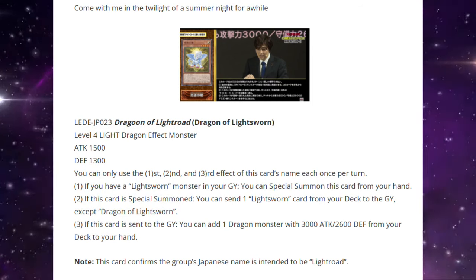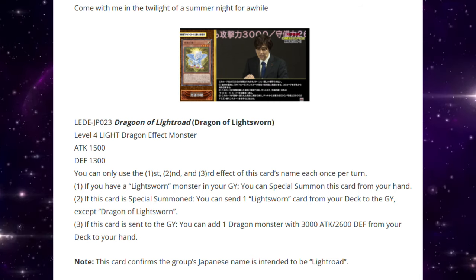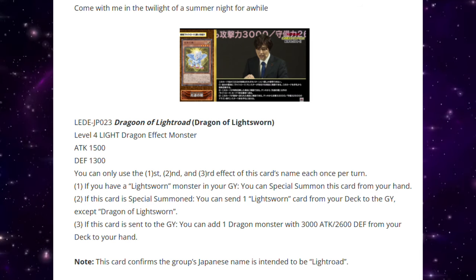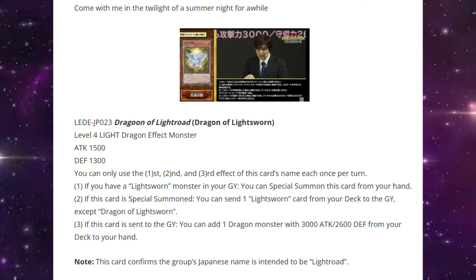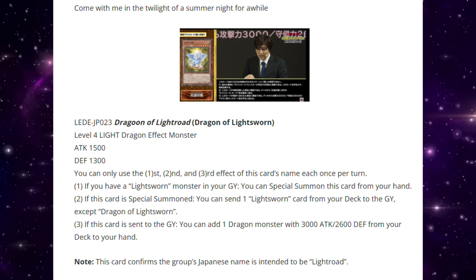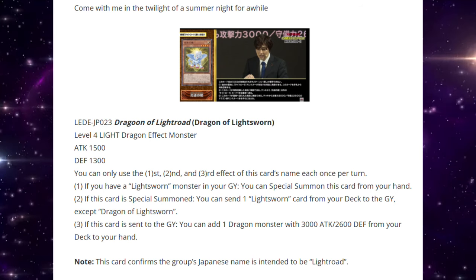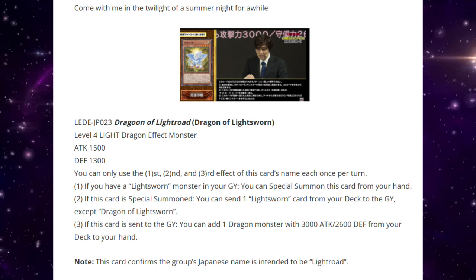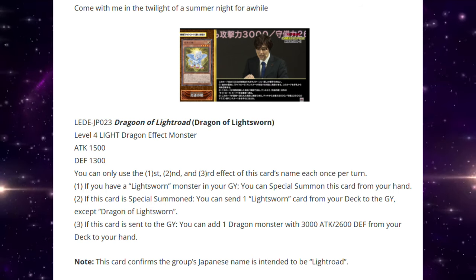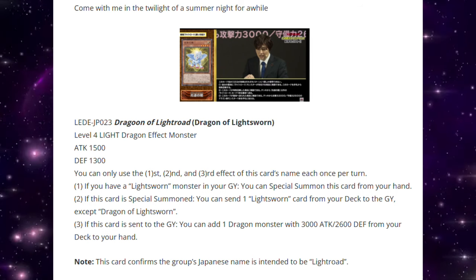Okay, this is Dragoon of Lightsworn. It's a Level 4 Light Dragon Effect monster, 1500 ATK / 1300 DEF. You can only use the first, second, and third effects each once per turn. If you have a Lightsworn monster in your graveyard, you can Special Summon this card from your hand — that's hot. If this card is Special Summoned, you can send a Lightsworn card from your deck to the graveyard except Dragoon of Lightsworn. If this card is sent to the graveyard, you can add a Dragon monster with 3000 ATK / 2600 DEF from your deck to your hand. That adds you Judgment Dragon — wow! So they've given the deck a way to add Judgment Dragon straight to the hand, and also a Foolish Burial for any Lightsworn card, not just monster cards. That's actually insane.